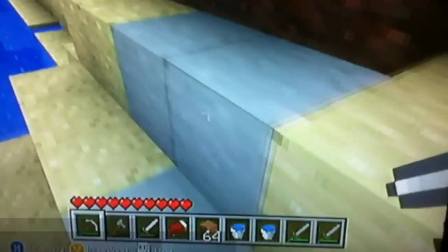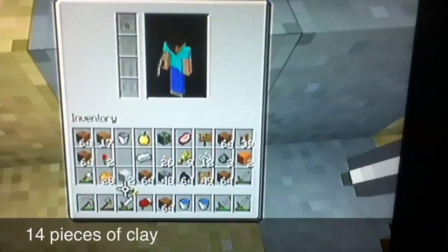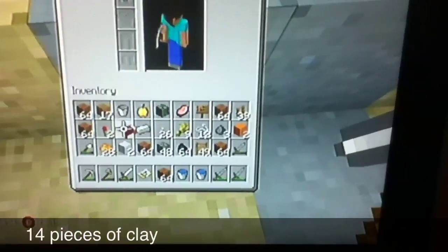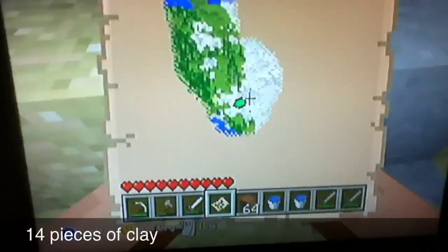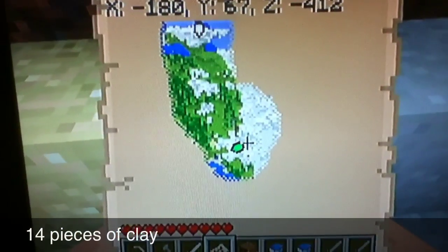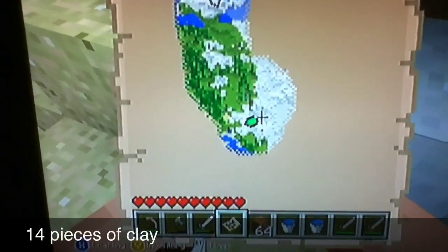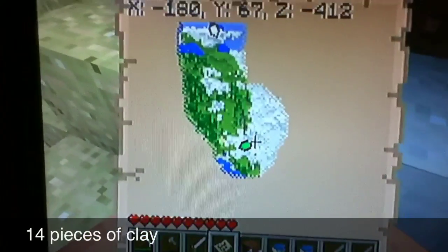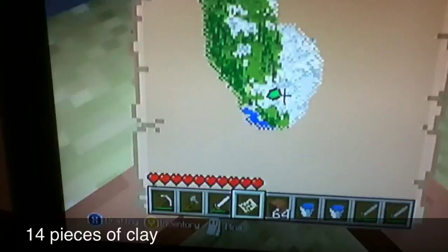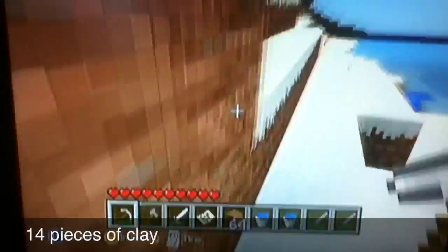I found clay! This clay seed does work. You have to be on the corner of the map, so you have to be directly in the corner. Over here where the white is right here — it could be at the end of the map or more toward the edge of the map.